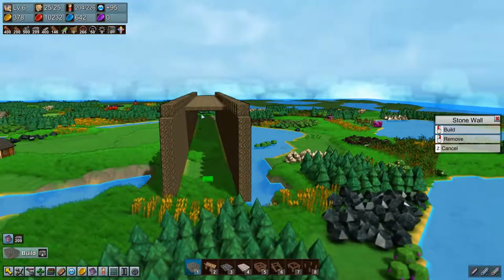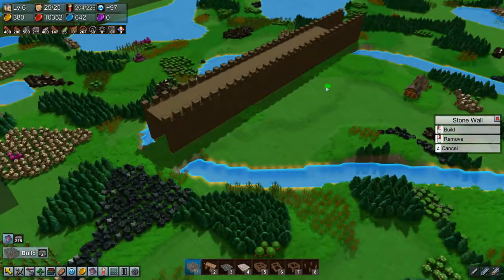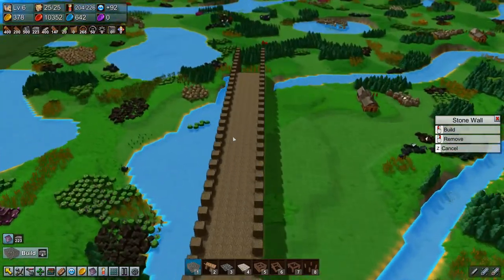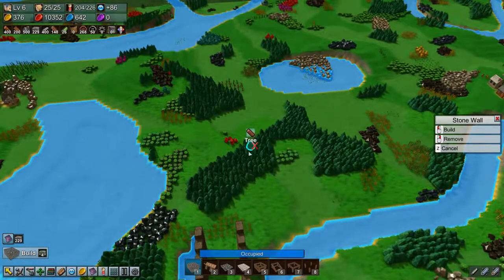So that's a bit more wall coming together. The yellow coins are going up — excellent. We still need a lot more wall over this way.